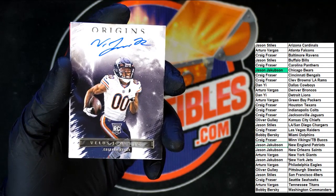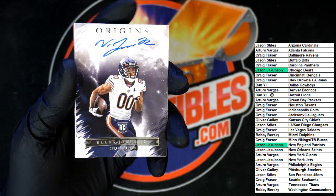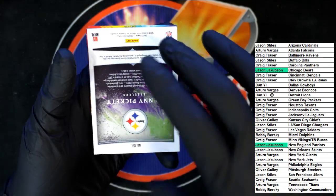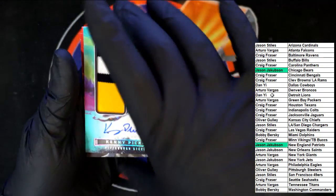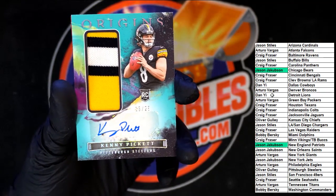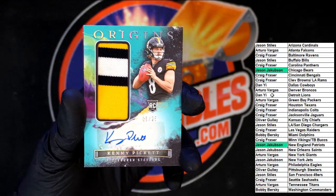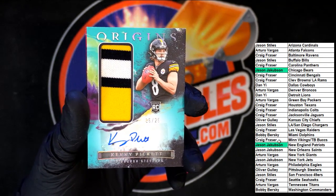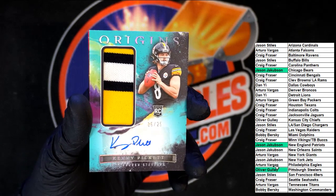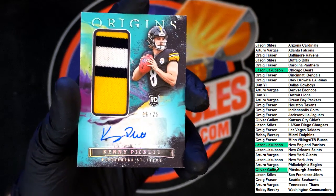Bears and Patriots — working out well for Jason J. Up behind that — how about them apples right there — 16 of 25, Kenny Pickett for the Steelers! That's nice right there, that's pretty nice. Going to Oliver G. with that one. Look at that — that is sharp.